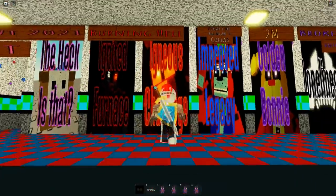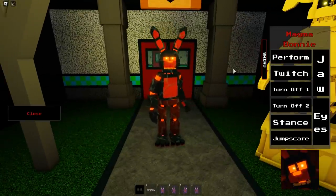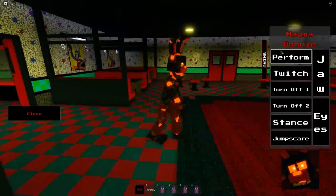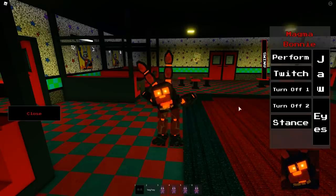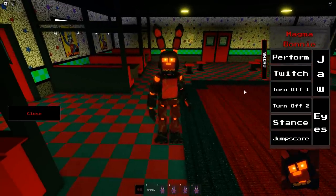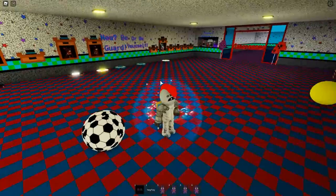The Igneous Challenge morph — oh wait, I didn't grab it. Oh there we go — look at that, that's so cool! It's like a lava Bonnie — Magma Bonnie. Okay, I was close. Very nice. Let's go inside and check out our abilities: we have a perform, a twitch, a turn off one and two, a stance, a jump scare, eyes, and the jaw as well.